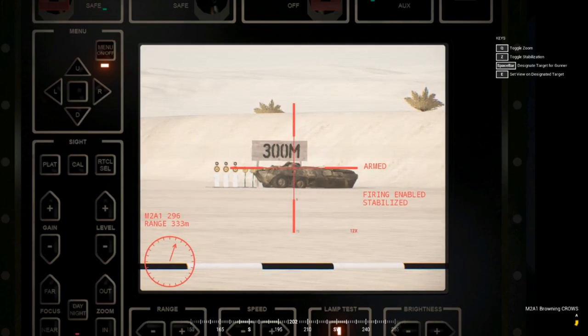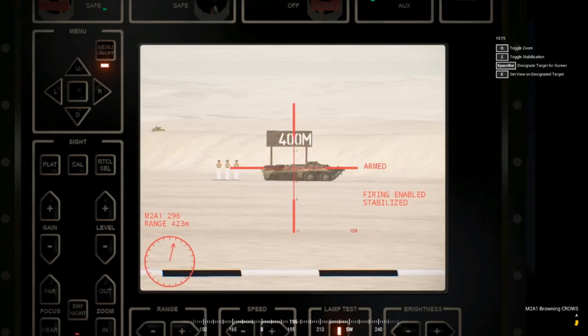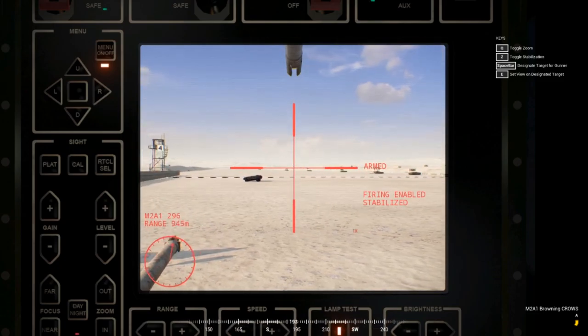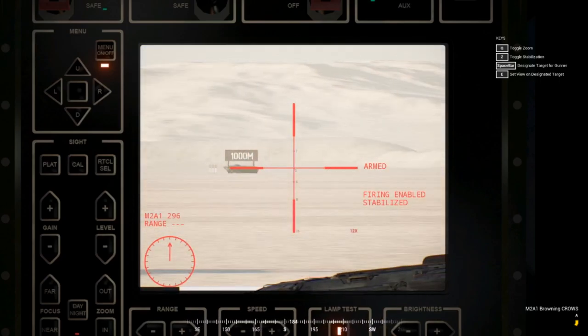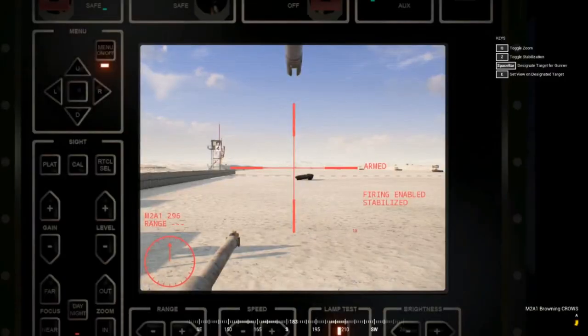The nice thing about the commander role is that if you see a target your main gun hasn't spotted, you can hold spacebar to designate — it forces the main gun to look at what you're looking at. While designating, you can get the range: for example, 423 meters, so the gunner sets his reticle to 400 meters and takes that target out. As squad lead in the commander role, you can hold T to mark targets, check your map, and manage the squad without always gunning.